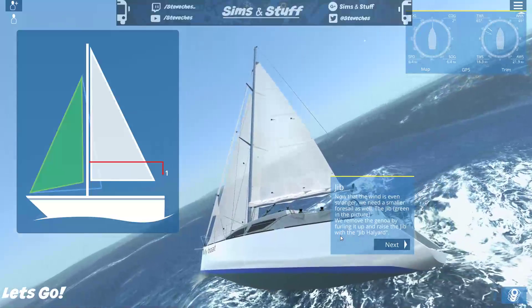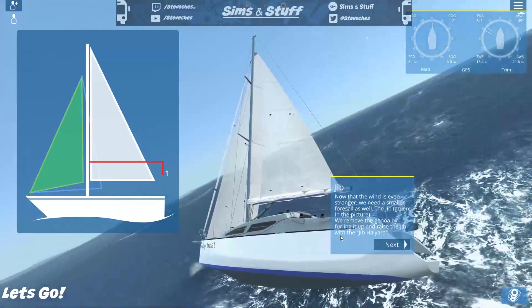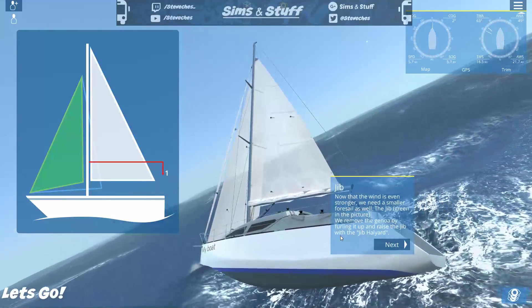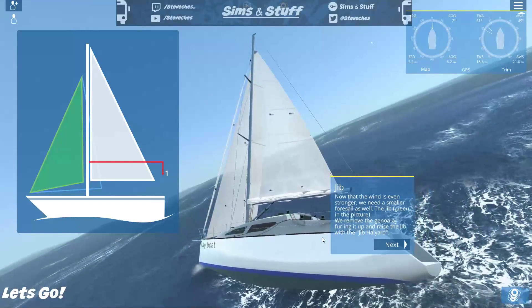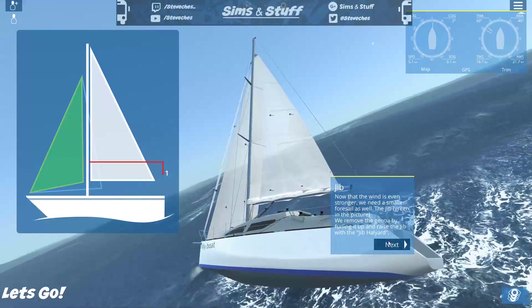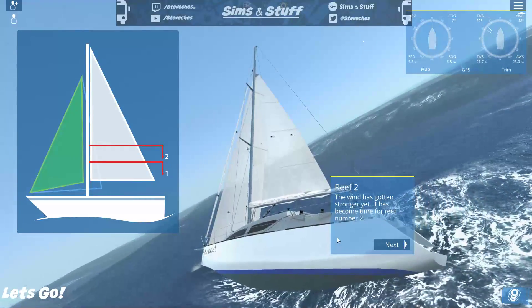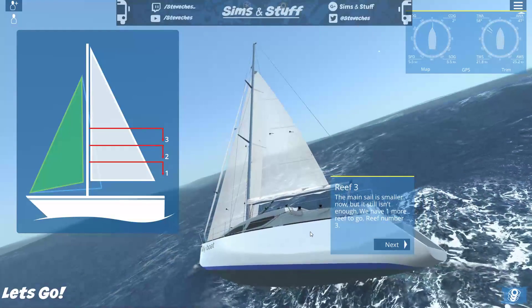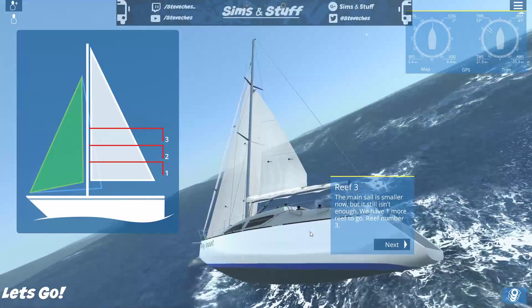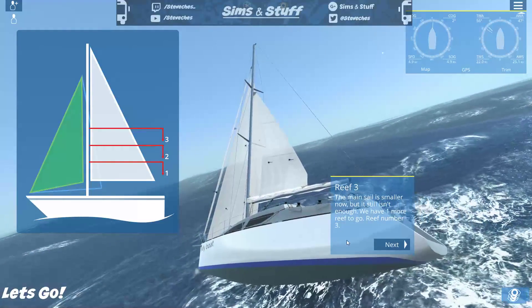Jib: now the wind is even stronger and we need a small foresail as well — the jib, the green one in the picture. We remove the genoa by furling it up and raise the jib with the jib halyard. The wind has gotten stronger yet — it has become time for Reef Number 2. The mainsail is smaller now but still isn't enough; we have one more reef to go — Reef Number 3.